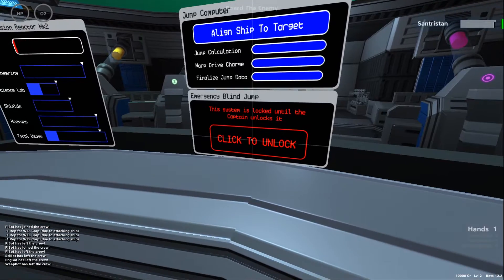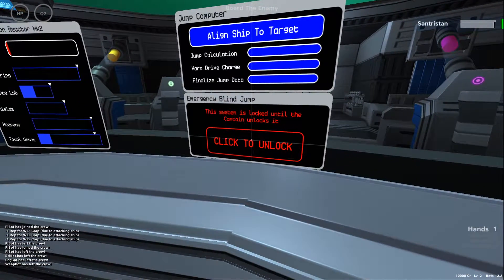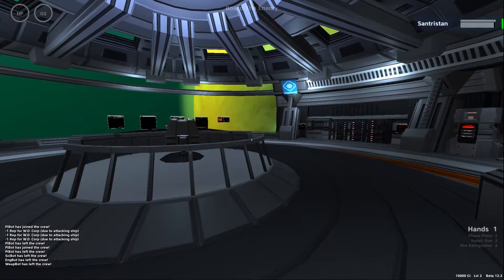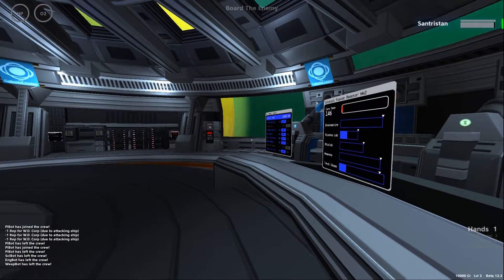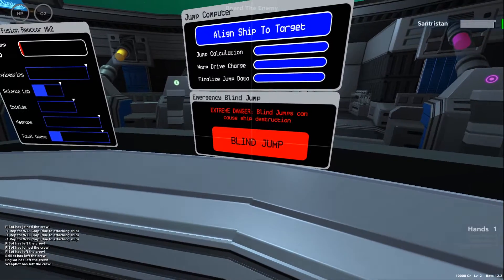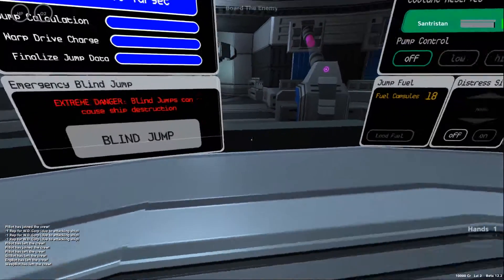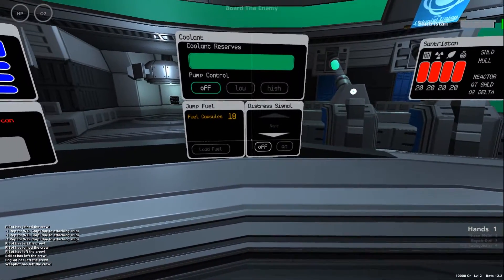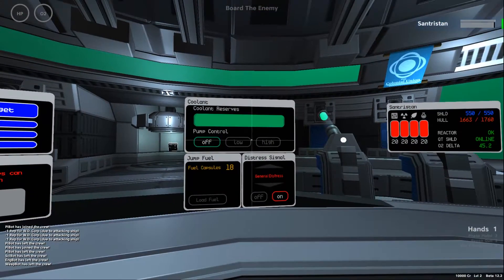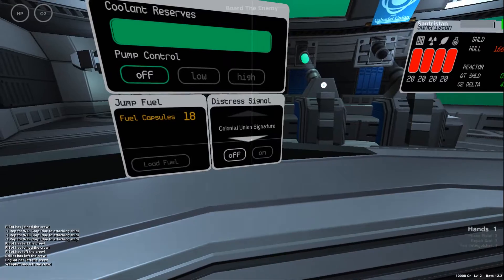As you saw in the navigation tutorial, there is a jump function — just click and execute a jump. The captain can also order a blind jump, which is very fast and requires no charge. However, a blind jump means you jump anywhere randomly, and your ship may get destroyed or heavily damaged. Use this only as a last resort to survive or escape a fight.